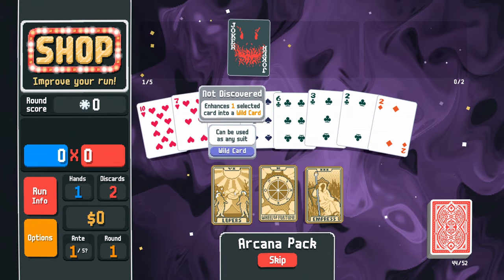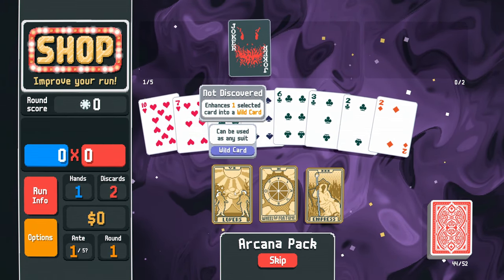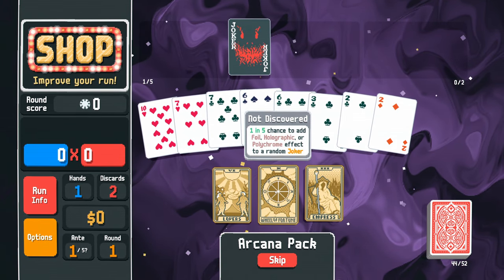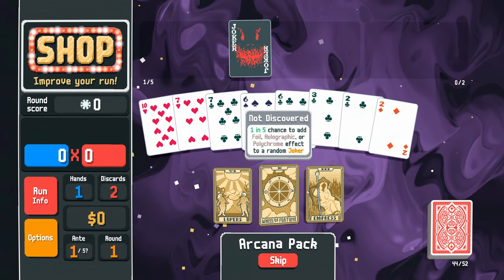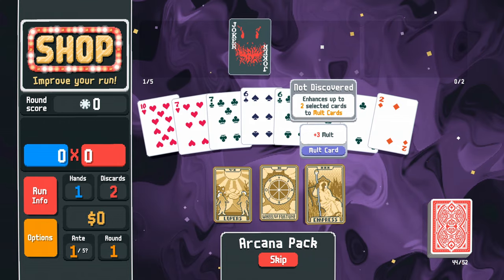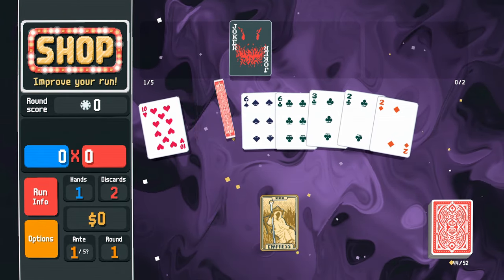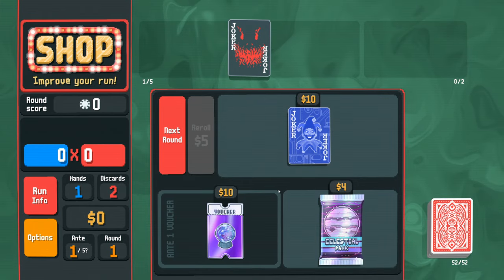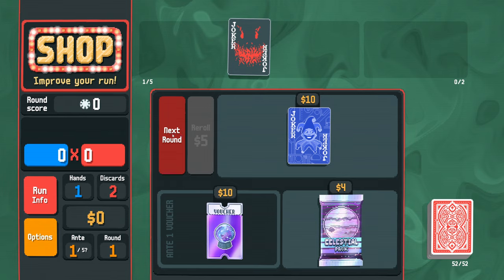We have the Lovers, which enhances one selected card into a wild card — wild cards can be used as any suit. There's also a one in five chance for a foil, holographic, or polychrome effect to be added to a random joker, or select two cards to get plus three mult on them. I'm going to take these two sevens and add plus three mult onto those. Can't afford anything else, so on to the next round.